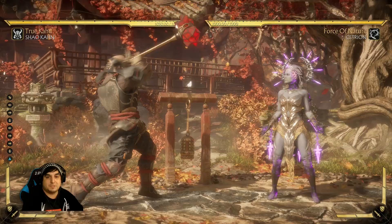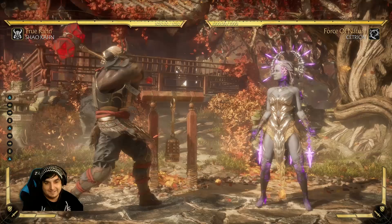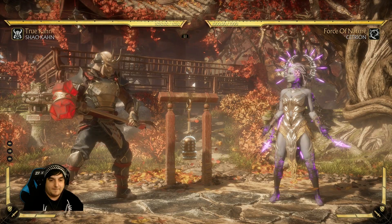Starting off super simple: just pick Shao Kahn and just Down 2 the crap out of everything. It will hit literally any jump. You don't even have to be super accurate with it — it covers so much of the screen that it's free real estate. But that aside, I want to move on to more character-specific ones.